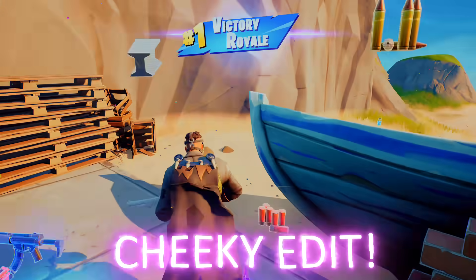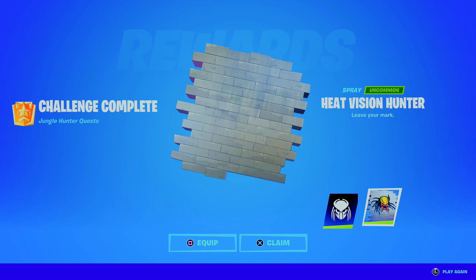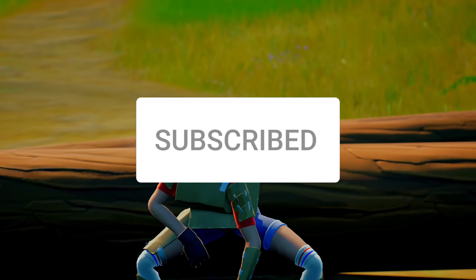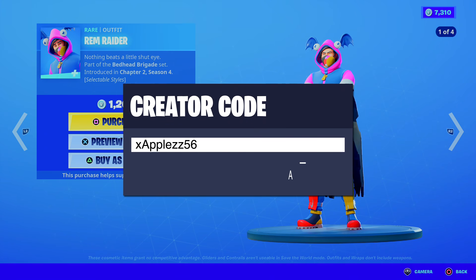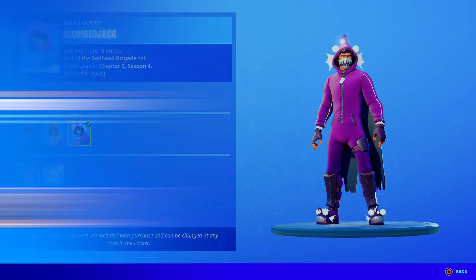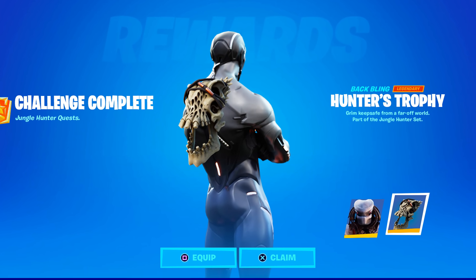As you guys can see we've got the banner icon and the spray — these sprays are pretty sick. If you guys enjoyed the video make sure you're leaving a like and subscribing if you're new. Use my support creator code xapples56 in the item shop — it helps me do more giveaways. Hope you guys enjoyed the video about the brand new free rewards within the Predator update — see you in the next one, peace.